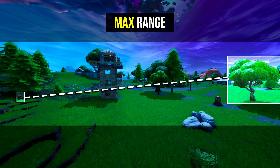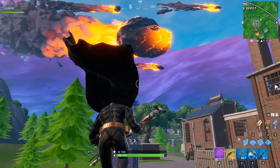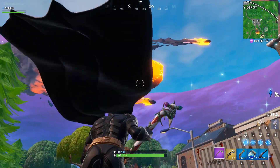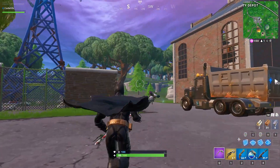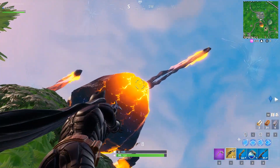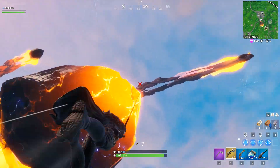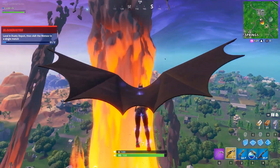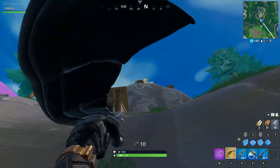Now that we know the range, we can use the grapnel on vertical objects within its range. The first location is the massive meteorite in the sky. You literally just go underneath the meteorite, aim at one of the furthest corners, fire the grapnel, and you'll get propelled up into the air and be able to fly around the map and rotate wherever you'd like.